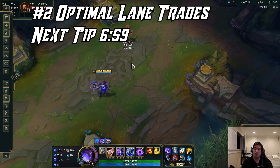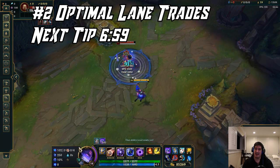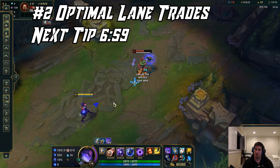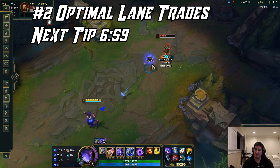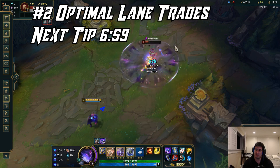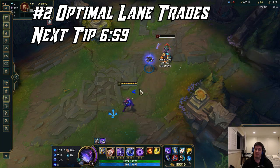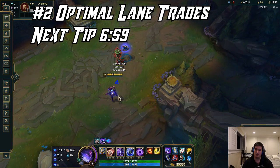Pay attention to the lane trade dynamic and your current matchup. It is going to come down to experience to get really good at which trade you should be using when playing Orianna. One thing to keep in mind with your ultimate is that it is going to displace the champion in a direction — it's going to pull them towards the ball. So if the ball is behind them it will pull them that way; if the ball is in front of them it will pull them towards the ball. It's always towards the ball. Be careful you don't accidentally give them an extra dash away from you. Always keep this in mind in your trades and look to optimize.